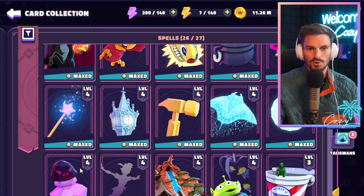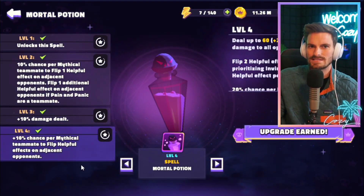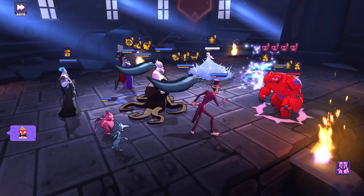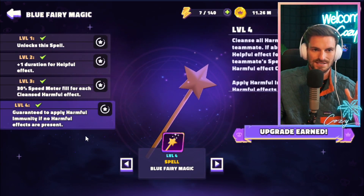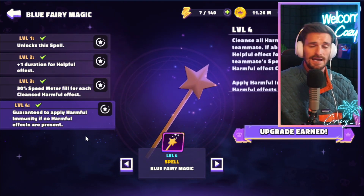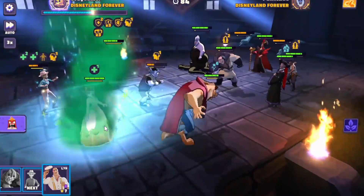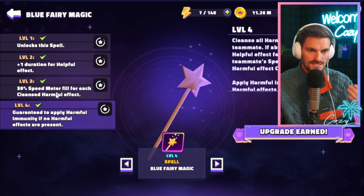Mortal Potion is a very advantageous spell against Hercules and Mythicals, which are a bit overpowered at the moment. It's pretty good out of the box — level 2 is what you want to aim for, and level 3 adds some extra bonuses. Definitely get the base unlock for Mortal Potion. Blue Fairy Magic is also solid — you don't get harmful immunity at base, but level 3 is the target: you get 30% turn meter for each cleansed harmful effect. You need to beat Tower 5 to unlock it, and it takes time to get the shards, but that 30% speed meter fill is super advantageous.